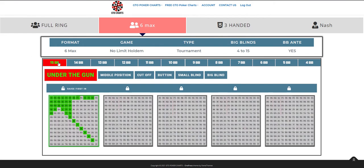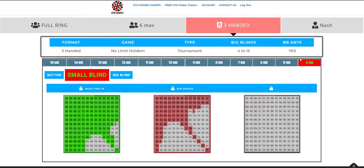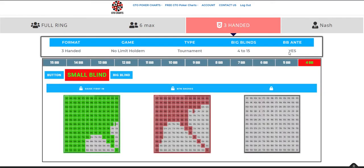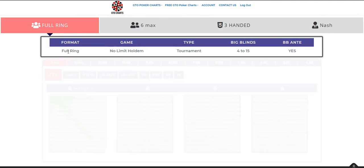4 to 15 big blinds for 6 Max, again 4 to 15 for 3 Handed. Nash expands a bit more, from 1 to 20 big blinds. Up the top you can see whether it's BB Ante — Nash is not, all the others are — the number of blinds, type is tournament, no limit hold'em, and whether it's 3 Handed, 6 Max or Full Ring.